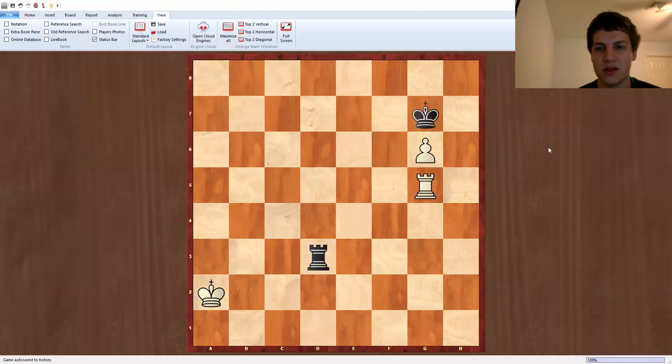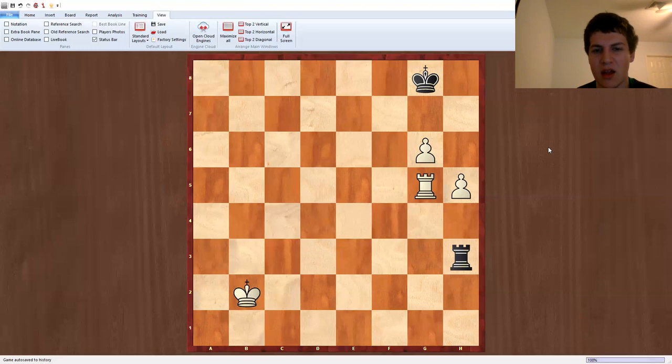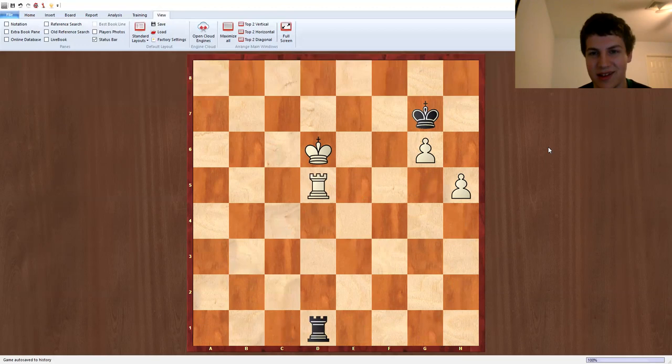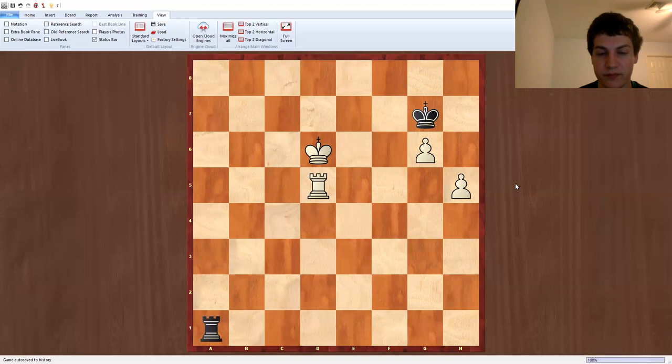Black can also try the defensive move king g8 just to wait, but then the king will just come to this side of the board and the rook can activate. It's nice that the king is on f2 because rook g3, putting pressure on the pawns, is not going to be possible in some lines. The best way to defend is to wait with the rook on the h-file to play against h6. But then the king comes in, black starts giving checks, and white can build a bridge against these checks, kind of like in the Lucena position.